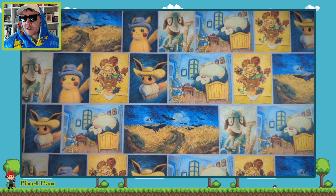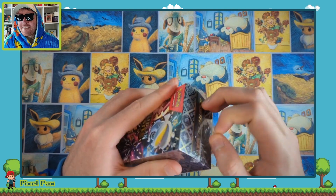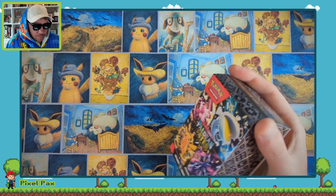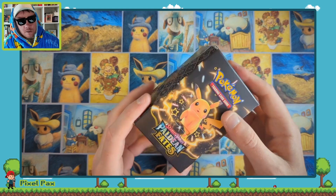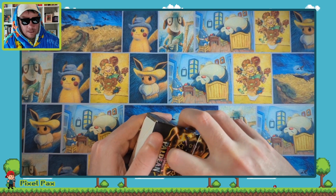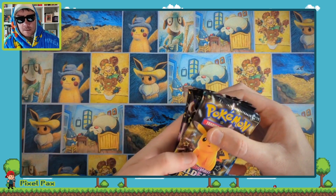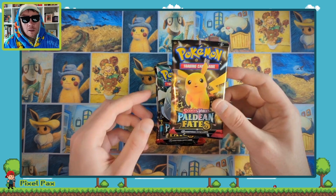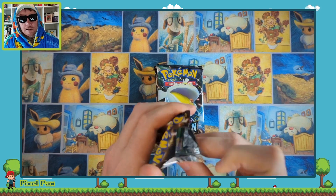Now we can jump straight into opening some Paldean Fates. Guys, if you're new to the channel, please feel free to go back and have a look at the videos we've done previously — there is a lot there. There are shorts coming out all the time, and a sub to the channel would be very much appreciated. But today we are going hunting for that Mew and Charizard EX. Can we find it? Let's get started.